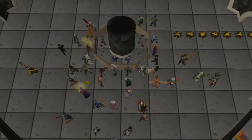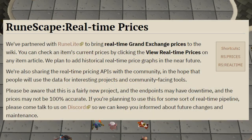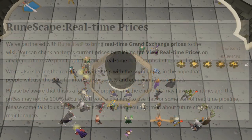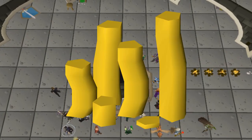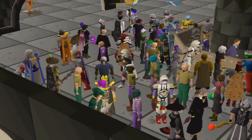Over the past few weeks, flipping has changed drastically as we got real-time price information for all items that are traded on the Grand Exchange. In this video, I'm going to teach you how to make bank with this new meta of flipping and the best tips and tricks that I've found to maximize my GP per hour.